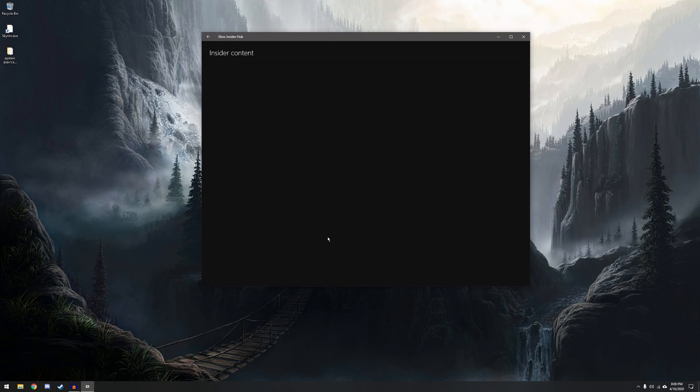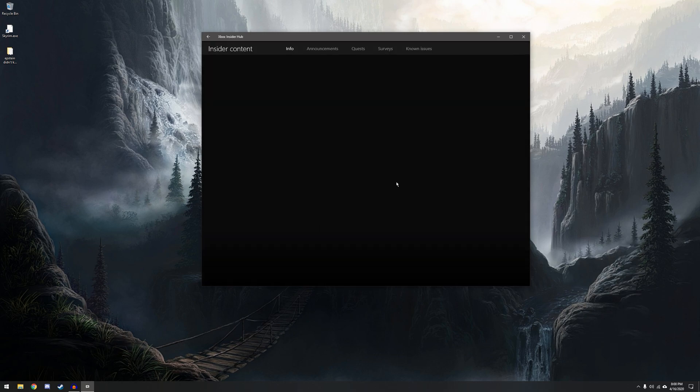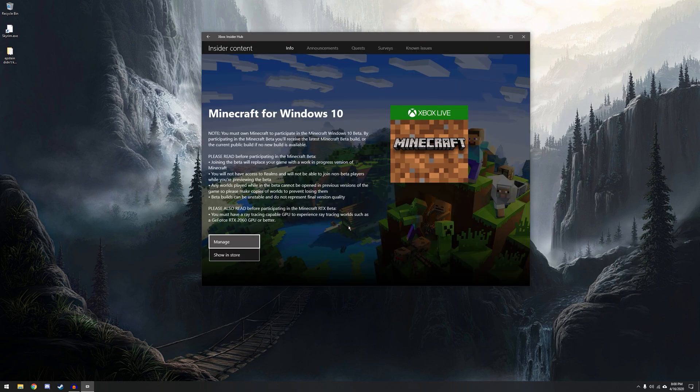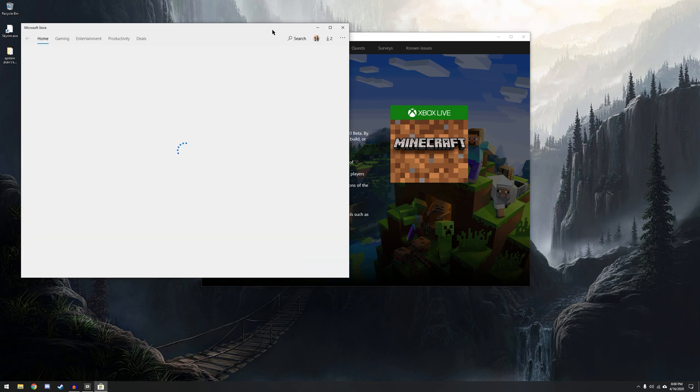Then we'll click on Insider Content, and then we click on Minecraft, and then we click on Manage, and then we click on Minecraft for Windows 10. It might be a little bit different if you've never been in a Minecraft beta before, but pretty much those are the same steps. It'll get you in. Right now it's a little bit difficult just because a lot of people are doing this, but it should get you in in a couple of minutes at least. Then we click Show on Store, and then we will need to download it and install it again.